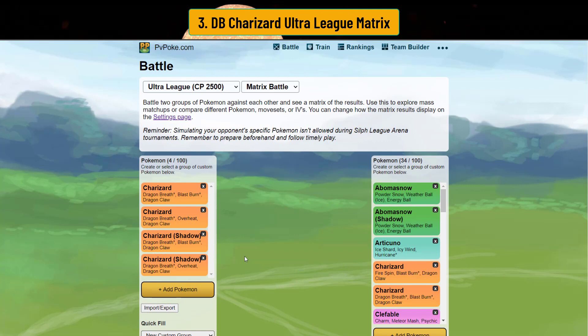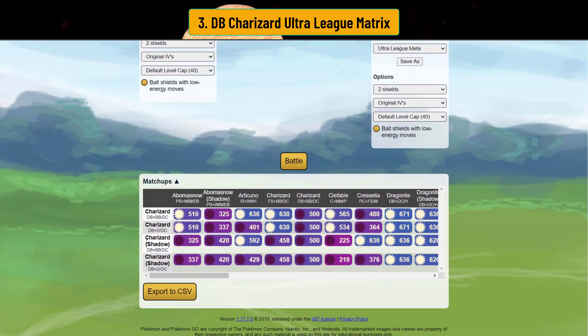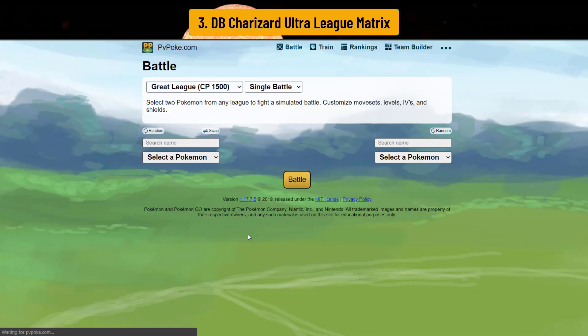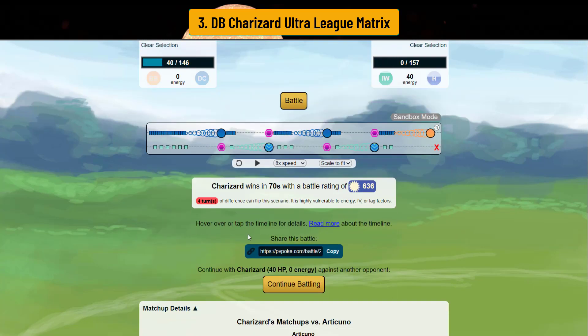Here's the matrix. I've put regular Charizard here with both Blast Burn and Overheat, and also the Shadow version. I put Blast Burn in because if you're willing to spend that Elite TM, you can. From my Great League analysis, Overheat Charizard has actually flipped some matchups, so let's see if Overheat or Blast Burn do anything. In the two-shield, you beat Abomasnow with regular Charizard — the Shadow loses because it loses that bulk. You also beat Articuno with the Blast Burn version, though this is bait-dependent.